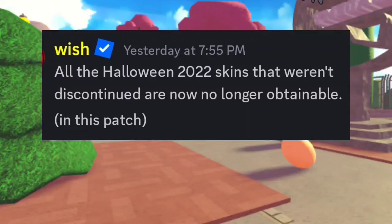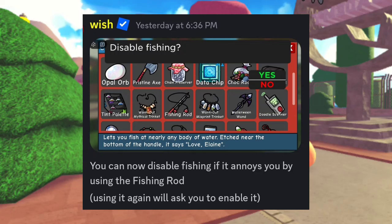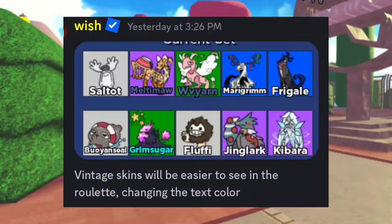All the Halloween 2022 skins that aren't discontinued are now no longer obtainable in this patch. So any Halloween skin from 2022 that you could still hunt for, you can't now. Oh my gosh. You can now disable fishing if it annoys you by using the fishing rod; using it again will ask you to enable it. That's actually a pretty cool function. Vintage skins will be easier to see in the roulette by changing the text color.